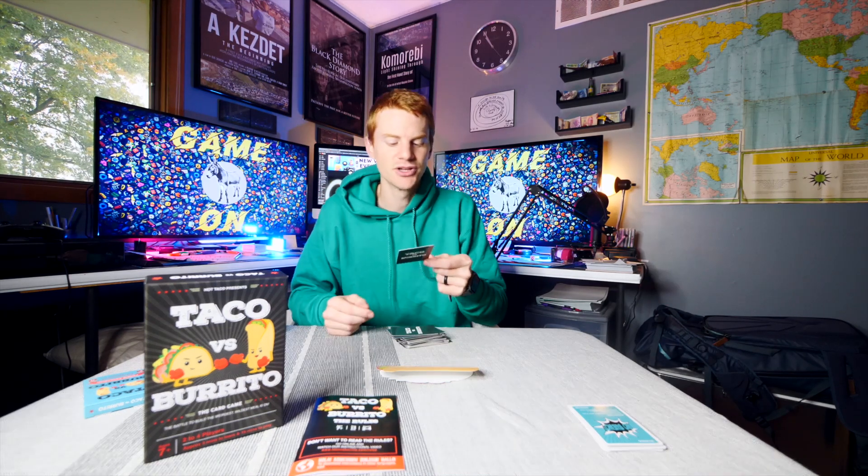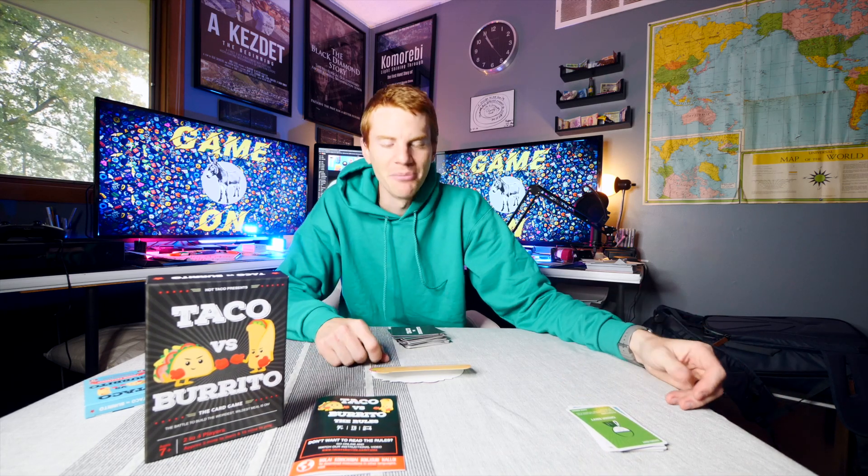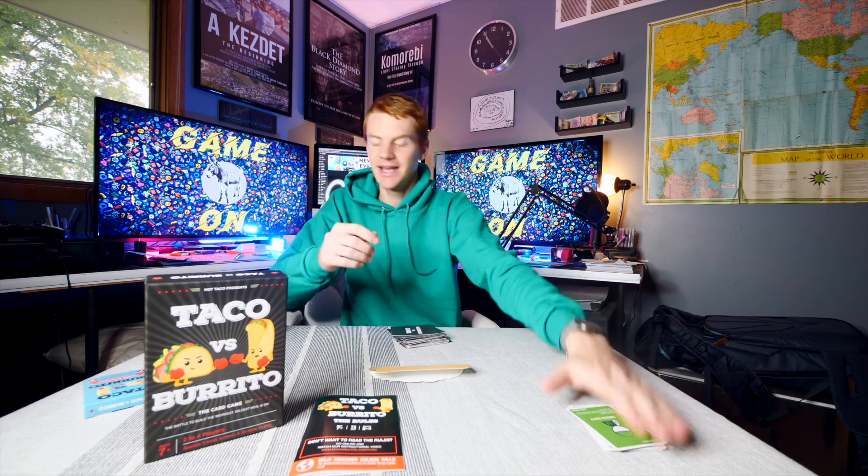There's one really big card I forgot to mention: Order Envy. This allows you to switch meals and hands with a player at the table — really significant. You can be building up someone else's burrito and then play Order Envy to steal it, giving them yours. You could do nothing with your burrito all game and then steal what someone else has been working toward, but if they have a No Bueno they can block it.